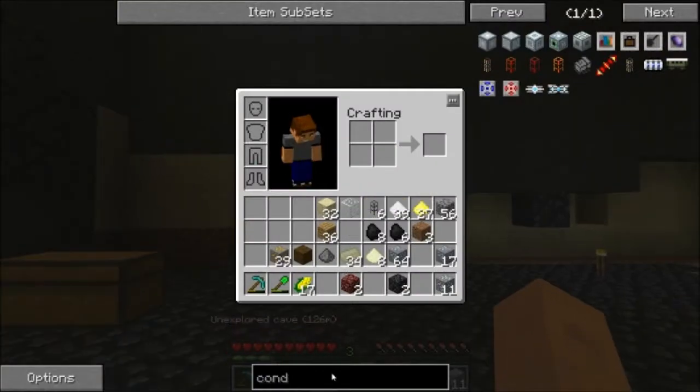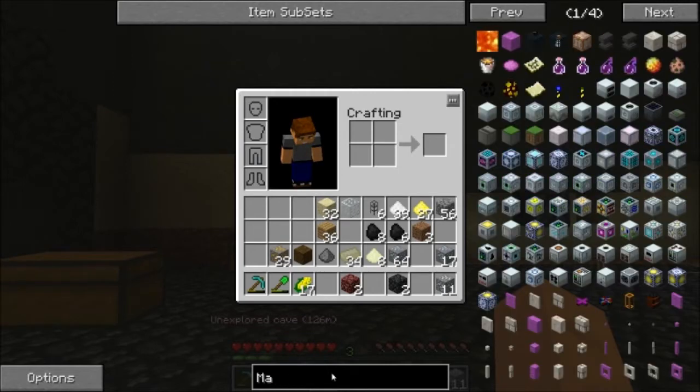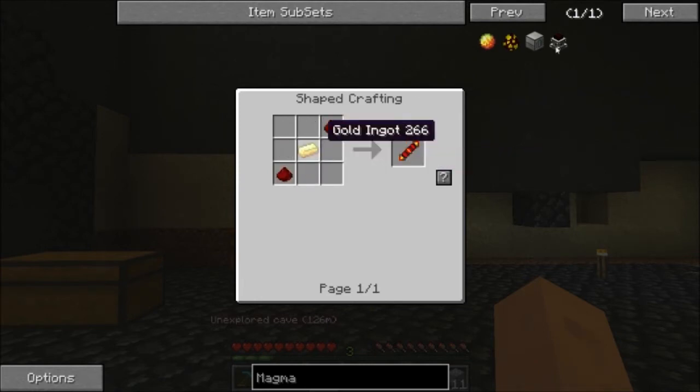And we actually need a magma crucible — one of these guys. So I think we have all the stuff to make it, so we can just do this together. So we need a bucket.